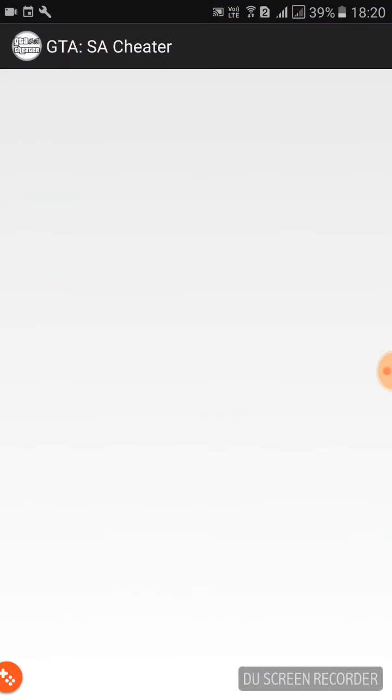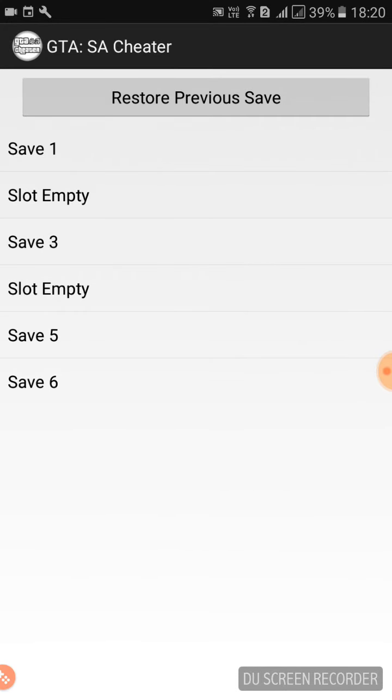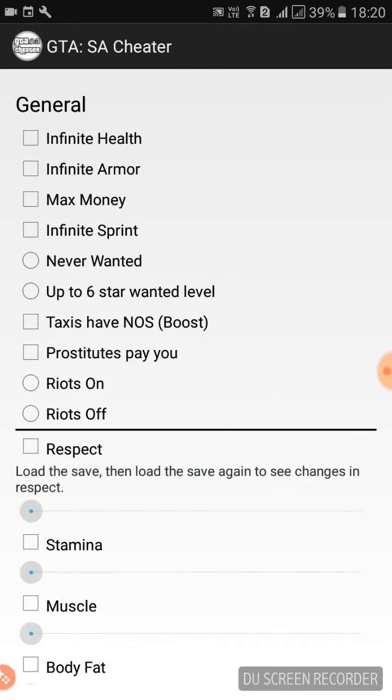In the GTA SA Cheater app, we need to skip the intro and then select the save we already saved — it is Save 3 for mine. Then we can select what cheats we need, so I'm gonna do that, give me a second.